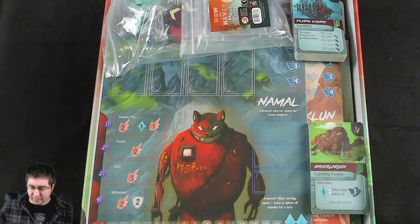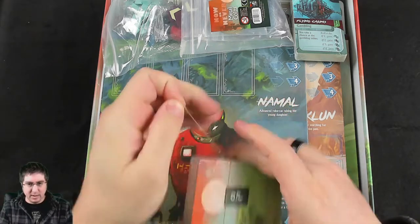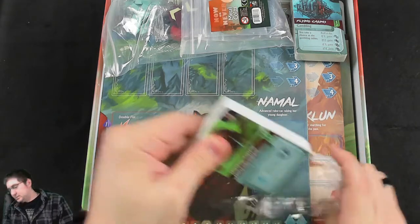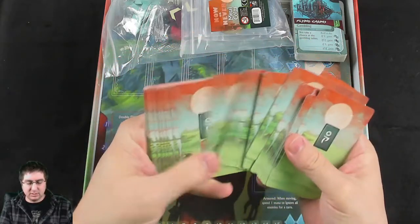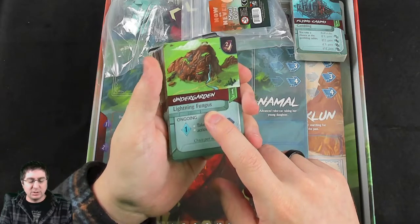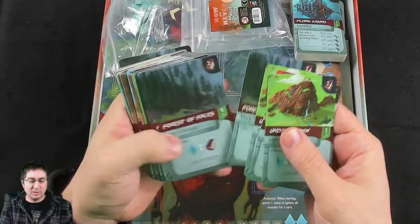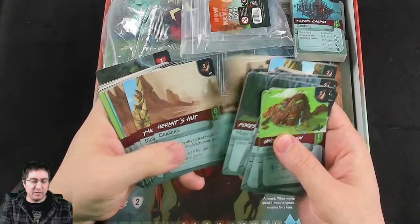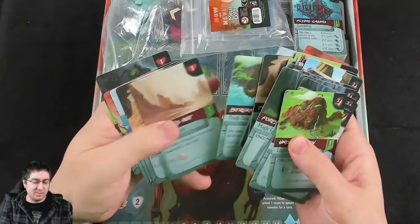We've got the standee things, and some cards — let's scope them out. These are the basic, advanced, and artifact quest cards. This is kind of where you're trying to get to, what it costs to do, the ability, and then those are your victory points. I would imagine it fits a similar formula to Near and Far, where the more advanced ones give you a better benefit but are harder to do.